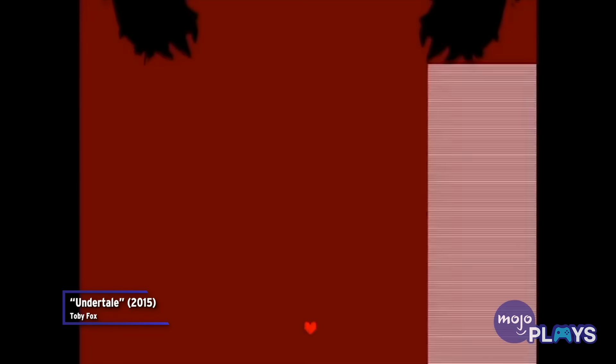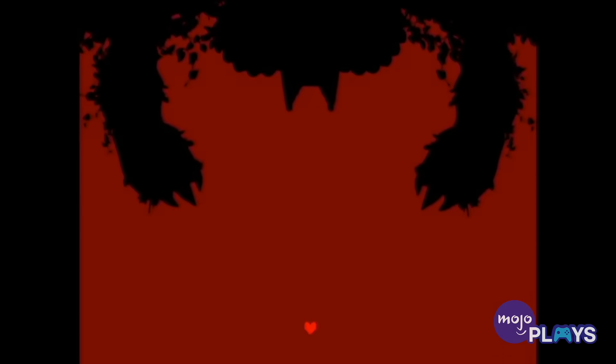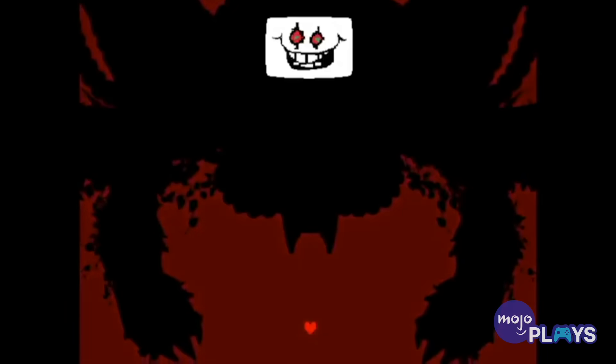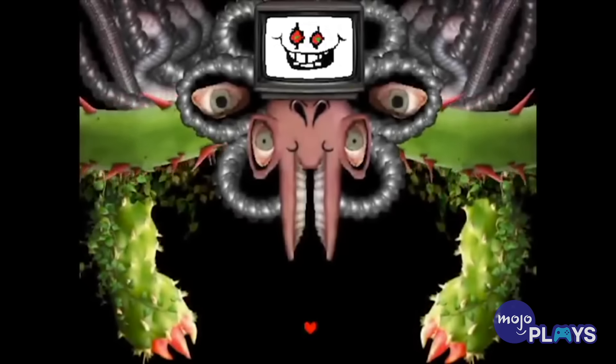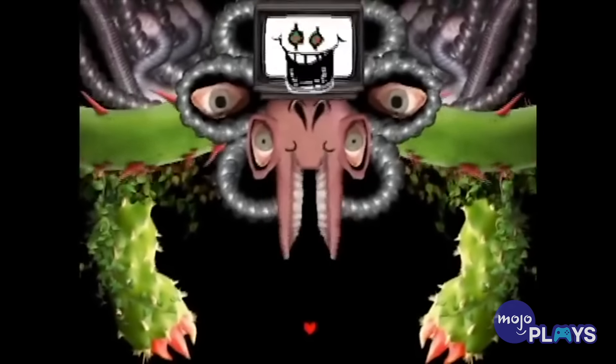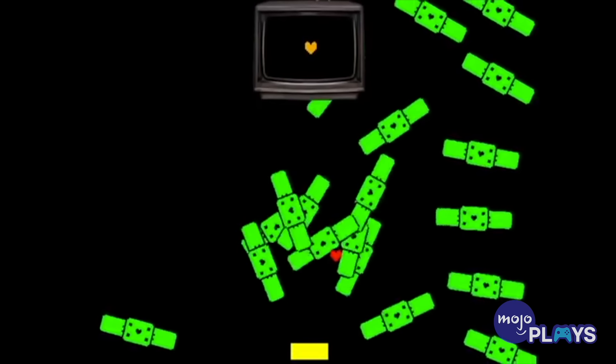Most of the scariest bosses in recent memory rely on modern advancements in graphics for their troubling designs. And while Undertale was inspired by retro RPGs in both style and presentation, Flowey is still more alarming than most. The sadistic flower will confront you at the end of the game, absorbing Asgore's collected souls of dead children and transforming into an abomination known as Photoshop Flowey. The fight bombards you with a tense soundtrack and even tenser gameplay.